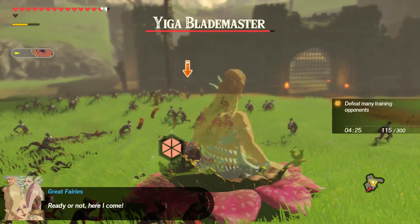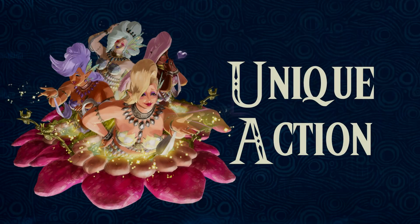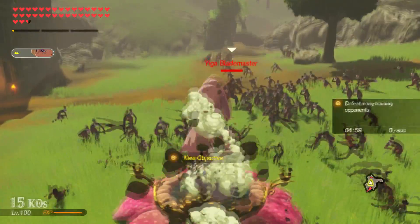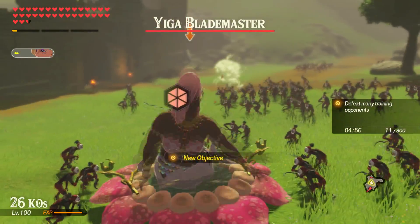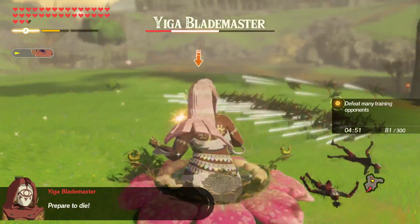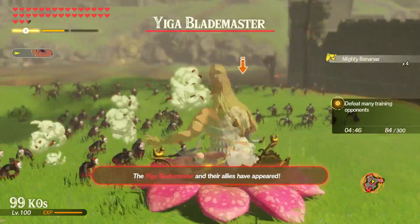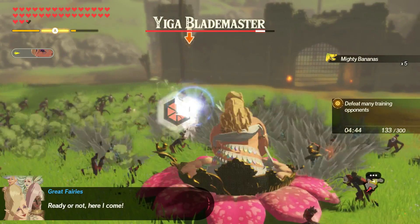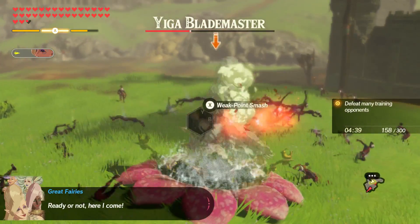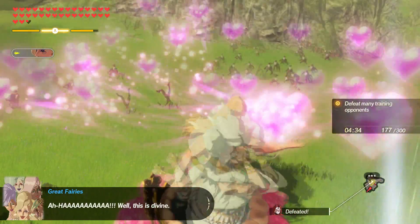Next up we have the fairies' unique actions, where things are really going to get interesting. The big thing with the great fairies is that each of them has a different unique action, and some of them have special effects that can completely change their playstyle. Please remember that at the end of every unique action, your fairy will be force random swapped if you allow it to finish, so dodge cancelling to keep your unique action with the fairy you want will become more important than ever.